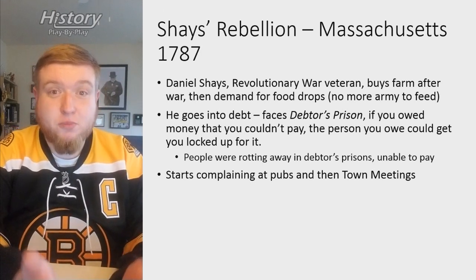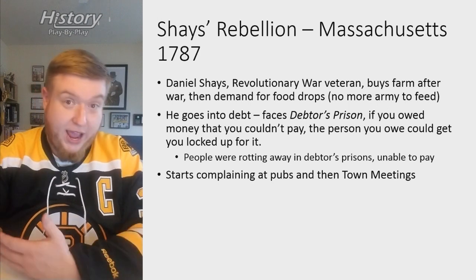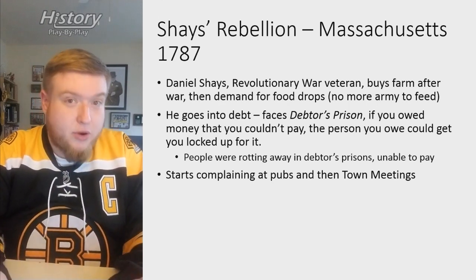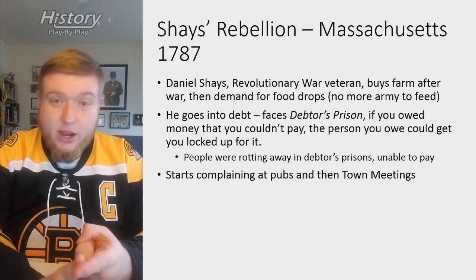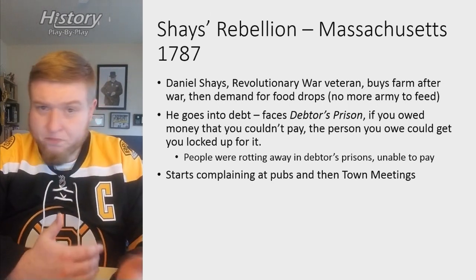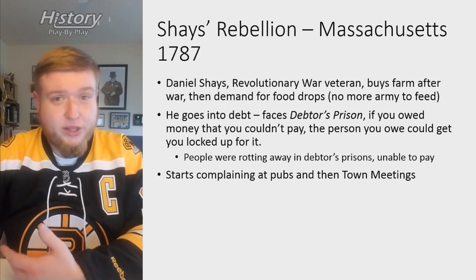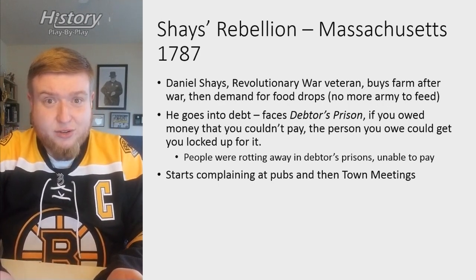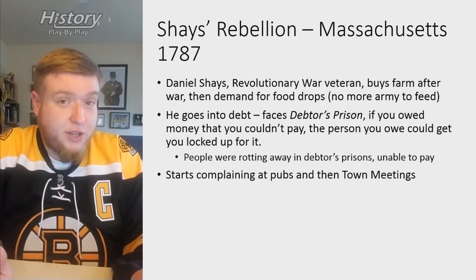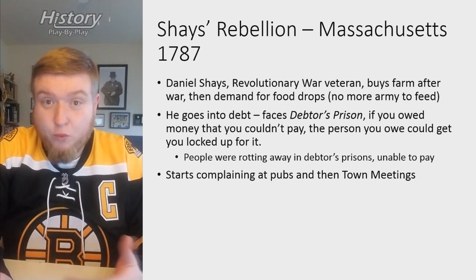A lot of people go deep into debt. At this time there is something called debtors' prison: if you owed money, the person you owed could have you put in jail for not paying. The first obvious problem is — if they're in jail, how are they supposed to pay that debt? Officially it's meant for bad faith, where someone has the money and actively refuses to pay. The official answer is that the family is supposed to work and pay the debt off. But this is the 1700s — gender roles are much more strict, women can't really work. The logic is all deeply flawed. So people are rotting away in debtors' prison, which usually becomes a life sentence.